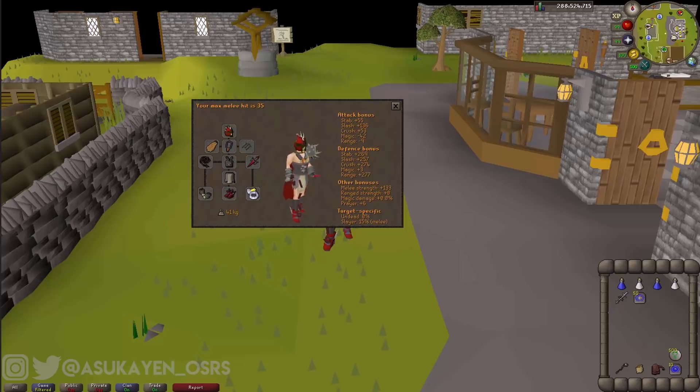In my inventory you will see two supersets, a Saradomin Godsword, Bones to Peaches tabs, nature runes, and a smoke battle staff for high alchemy, an herb sack, a rune pouch, and some house teleports. This might seem like a lot of stuff to go kill some Dust Devils, but with this setup you can pretty much stay here as long as you want to. Depending on how long you want to stay, just increase or decrease your amount of supersets and make sure you have enough Bones to Peaches tablets and you'll be fine.